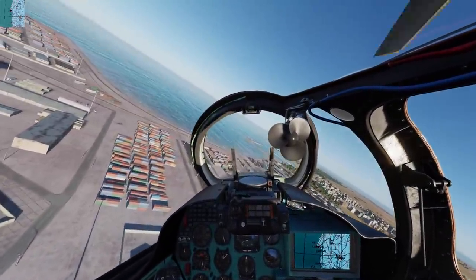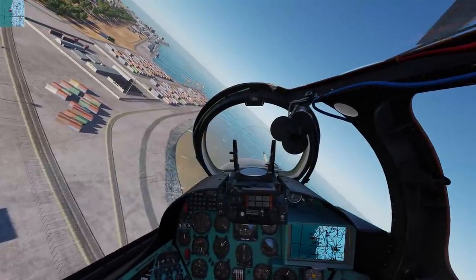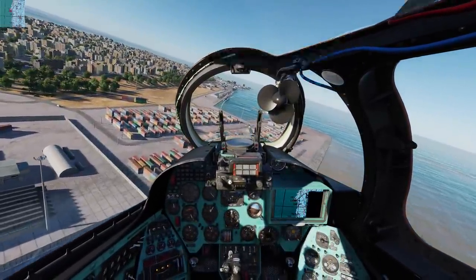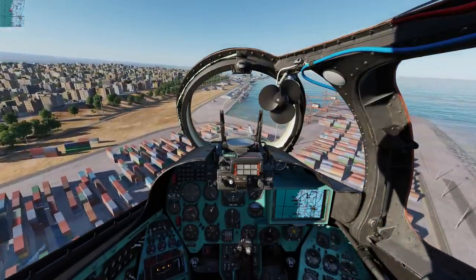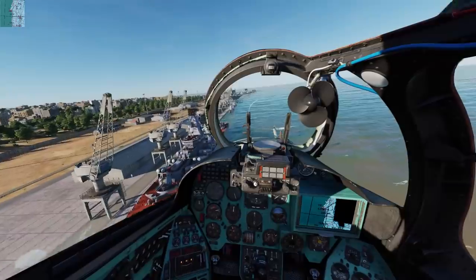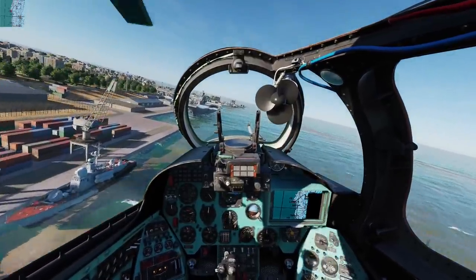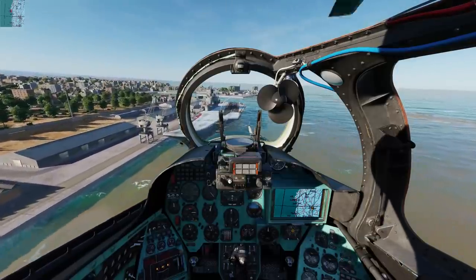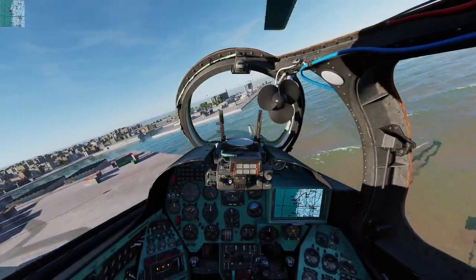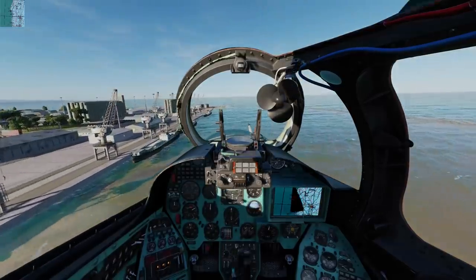This is where the Russian ships should be berthed. Looks like we've got a Moskva cruiser, a couple of missile patrol boats, and the Kuznetsov. A little bit further ahead we have some grain storage silos. I very much hope you enjoyed this look at Latakia and the Mi-24P Hind. Thank you for watching, and I'll see you next time.